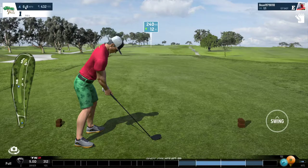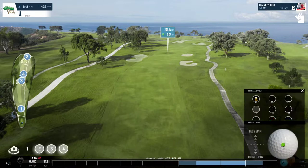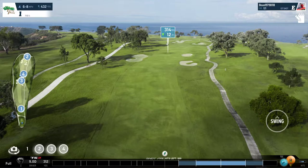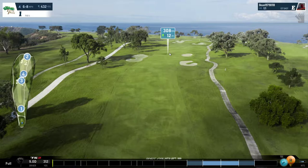Right now we've got a 6 to 8 mile an hour tailwind. This hole does feature a dog leg right but if you land the ball in the middle over here somewhere, I'm expecting this ball to carry in the region of 310 to 315. Give it a bit of backspin so it doesn't roll too much. We don't want to risk hitting it left and the ball rolling into the rough, so aim in the middle of the fairway and let the ball drop and stop.